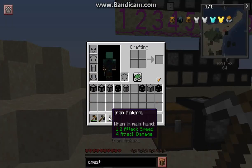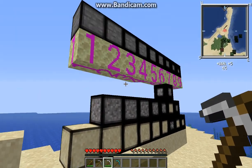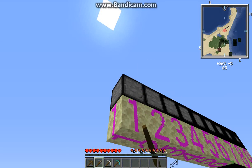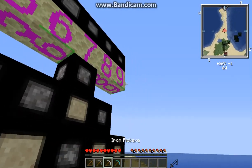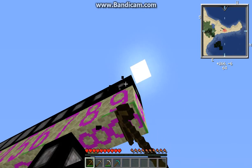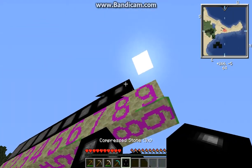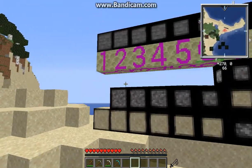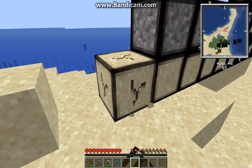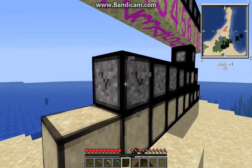You will need an iron pickaxe or higher for at least stone and cobble, regardless of compression level — from 1x all the way to 9x, you will need an iron pickaxe to break these. If you can see the bricking texture there, so 9x, pickaxe or higher is needed. When it comes to sand and gravel, you can still break them with your fist. You don't need a shovel to pick them up, which is nice.